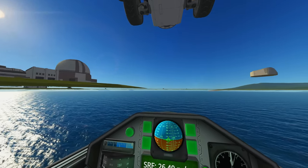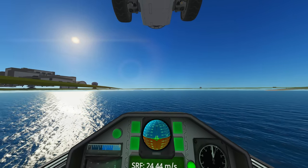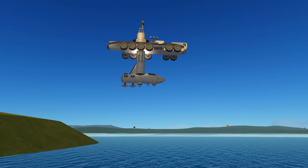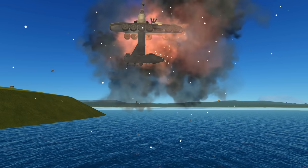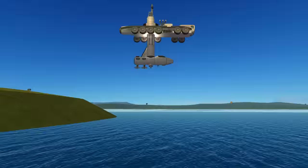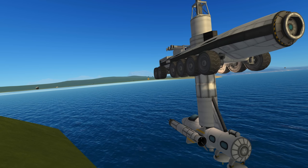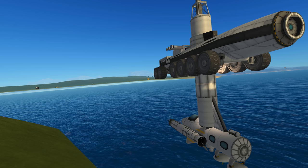Yeah, apparently Kerbin is full of water inside. So this has shown we can get partially below the ground. Let's see if we can go further — let's drop a probe. It seems KSP is wising up to our tricks here. If we simply detach a craft below the surface, the game recognizes that it shouldn't be there and destroys it.